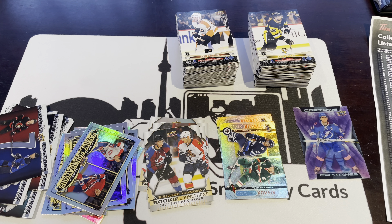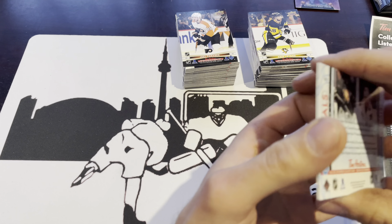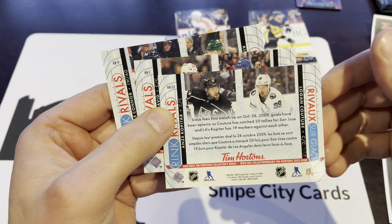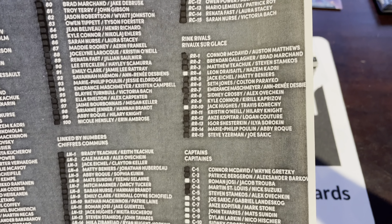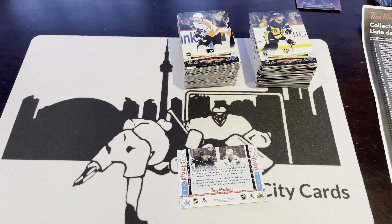Let's see what we've got. Rink Rivals — we need 4, 10, and 12. We did get number 12, that's Couture and Kopitar. But we're getting a lot of doubles on the Rink Rivals. We still need two more: Leon Drysaitl/Nazem Kadri and Jack Hughes/Travis Konecny. We've got a long way to go on the other guys.